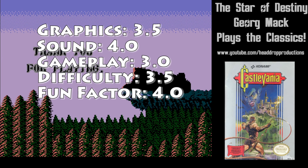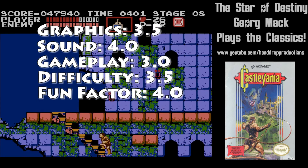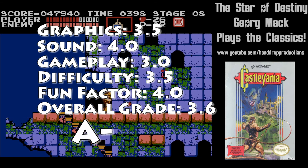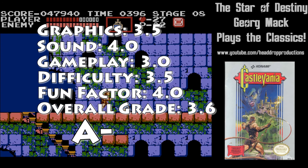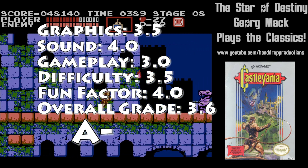Fun Factor gets a 4.0. This is a game that you can go back to time and time again. Overall, Castlevania gets a 3.6 and earns an A-. And it is the best game on NES up until this point. It's going to take a while for this to be thrown, I think.